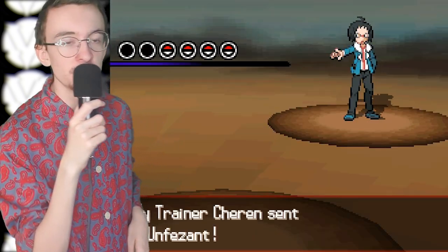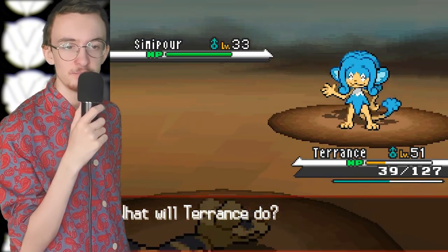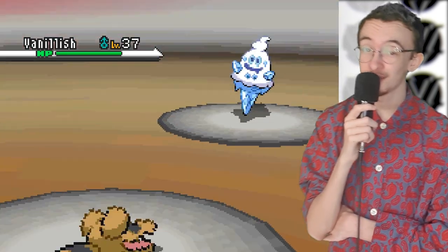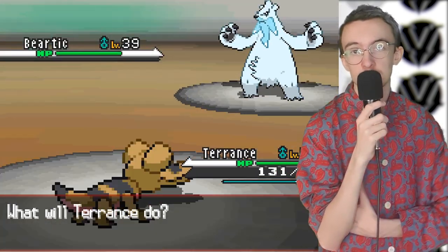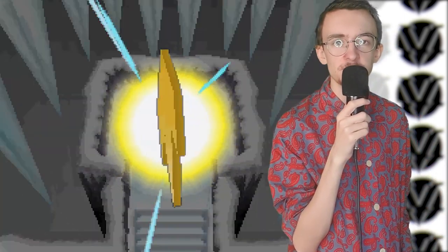After another battle with Cheren, finding a kid's TM, and a run through Twist Mountain, I chose to use Max Repels since I was already over-leveled. We're through to Icirrus City, home of Brycen - the ice type ninja gym leader man who can see Shadow People. I wasn't really sweating Brycen. Despite ground types being weak to ice types, I actually thought ground was super effective against ice - so I was filled with false confidence. But it paid off because we won anyway. Easiest game of my life. Didn't even have to retry.